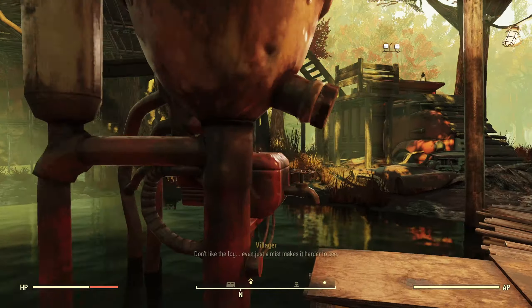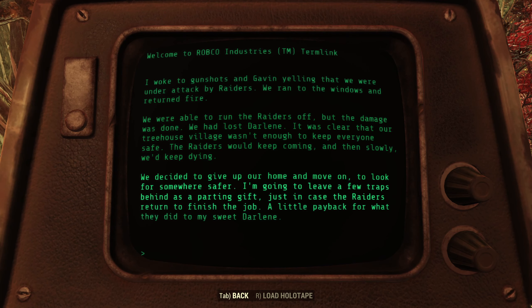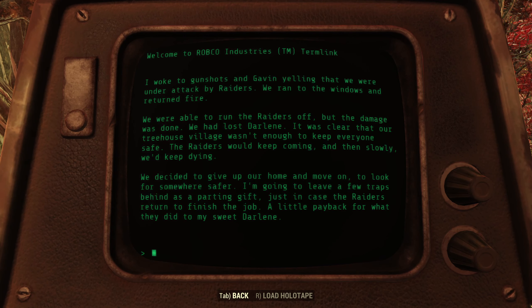November 19th, 2081: 'I woke to gunshots and Gavin yelling that we were under attack by raiders. We ran to the windows and returned fire. We were able to run the raiders off, but the damage was done. We'd lost Darlene. It was clear that our tree house village wasn't enough to keep everyone safe. The raiders would keep coming, and then slowly, we'd keep dying. We decided to give up our home and move on — to look for somewhere safer. I'm going to leave a few traps behind as a parting gift just in case some raiders returned to finish the job. A little payback for what they did to my sweet Darlene.'